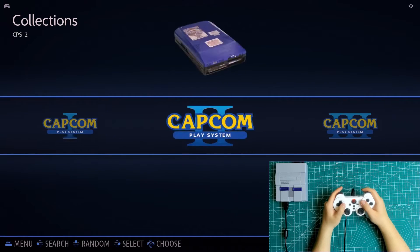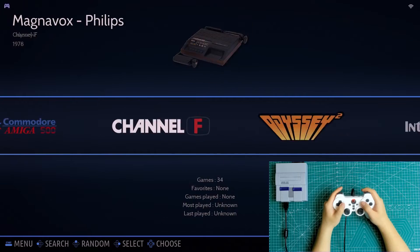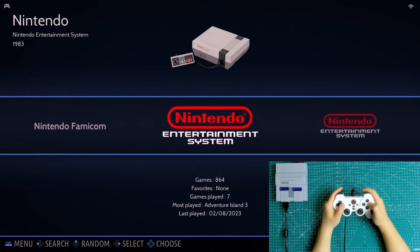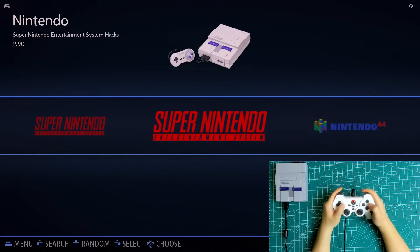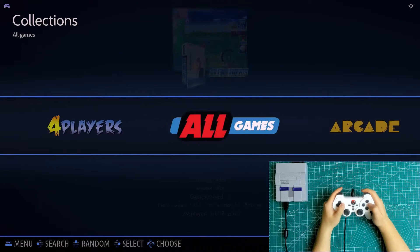As you can see, the games are sorted by console system for this 128 GB Amazon card. More than 17,000 games are preloaded. We also have several collections like four players favorites, light gun, last played, arcade, and more.